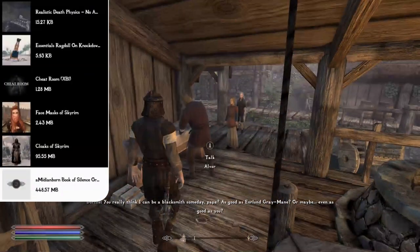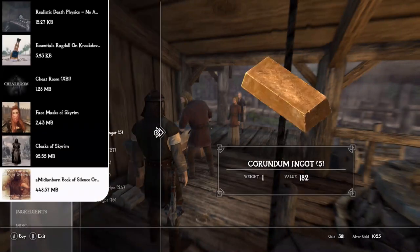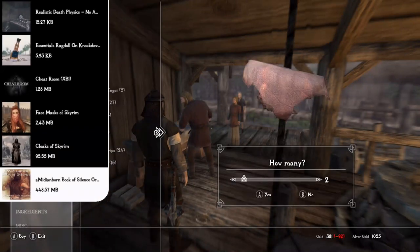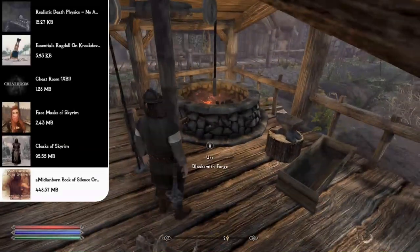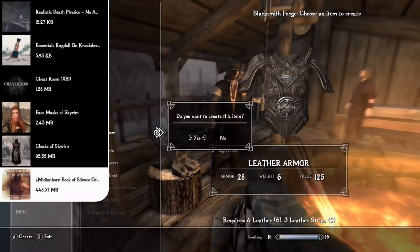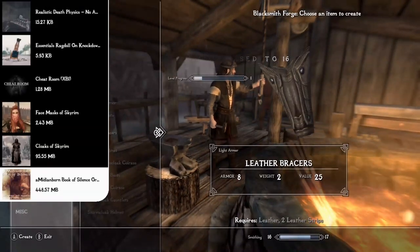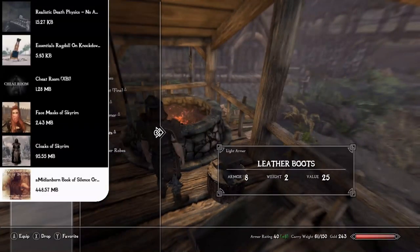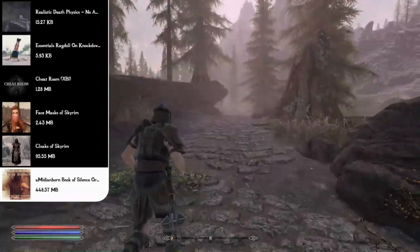Our huge armor mod is the Omidianborn Book of Silence, which sets the standard for Skyrim textures. It covers all armors: light armor — fur, studded, and hide — and heavy armors: iron, steel, blades, dwarven, orcish, elven, ebony, draugr, nordplate, daedric, companion and wolf, skyforge, glass, and more — all with high-quality 2K textures. It doesn't take up too much space for how much it covers.